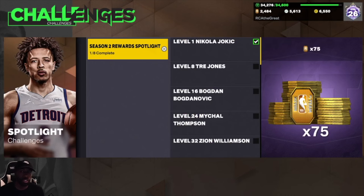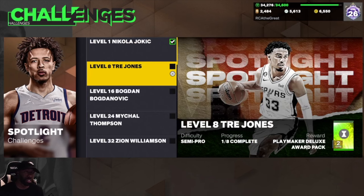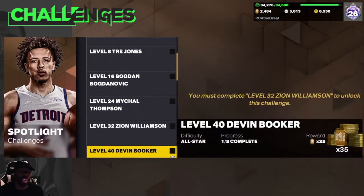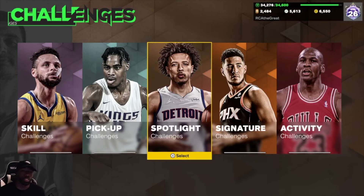The next one I'm working on right now is the Season 2 Spotlight Challenges. You do all the Spotlight Challenges based on the season, and at the end you get a Hall of Fame badge option pack. I really like option packs because they let you pick a specific Hall of Fame badge — you might have a choice between Limitless Range, Quick First Step, Pick Dodger, Challenger, or Clamps — and you can choose which one you want. I really like that 2K allows you to do that.